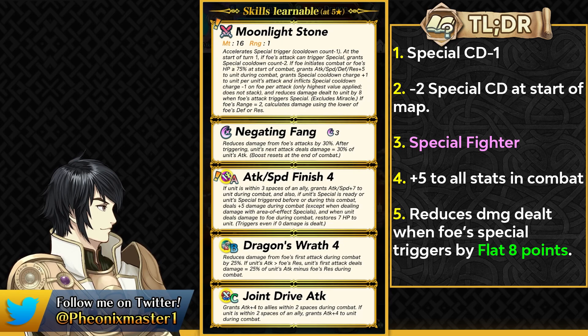She gets a flat damage reduction of 8 points if the opponent triggers a special — not including Miracle. This gives her even better bulk and is reminiscent of Shield Pulse, which used to flatly reduce damage by 5. Here she has an 8-point flat damage reduction on opponent special triggers.